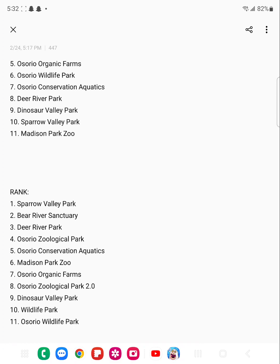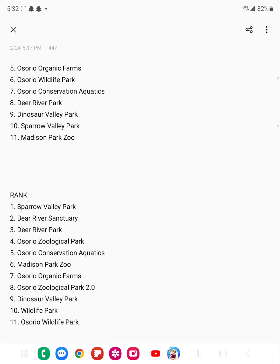So the final ranks are: first place Spirit Valley Park, second Bear River Sanctuary, third Deer River Park, fourth Osorio Zoological Park, fifth Osorio Conservation Aquatics, sixth Madison Park Zoo, seventh Osorio Organic Farms, eighth Osorio Zoological Park 2.0, ninth Dinosaur Valley Park, tenth Wildlife Park, and eleventh Osorio Wildlife Park. That wraps up the video — if you enjoyed, drop a like and give me your own personal rankings in the comments. I'd be happy to look through them, and I'll catch you guys in the next video!